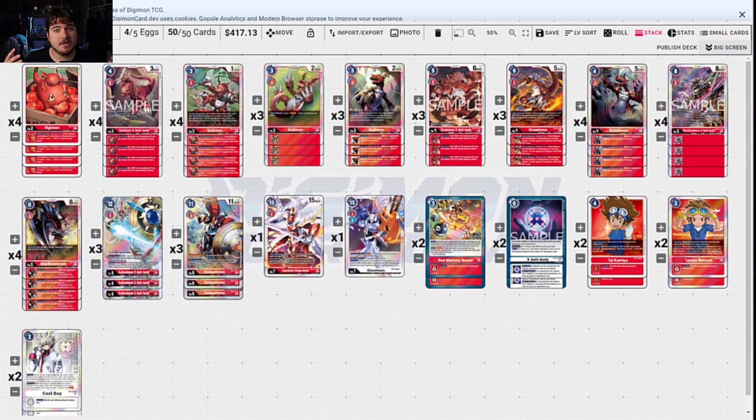So first off, we have a bunch of new decks. We have like three new red decks, a couple blue decks, a couple yellow decks — well, it's just yellow hybrid in multiple packages. And then we have purple, black. Green really only gets one real competitive deck out of this set, which is kind of sad to say. So let's dive in and really talk about it.